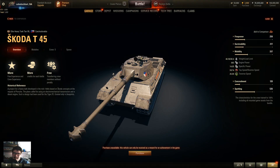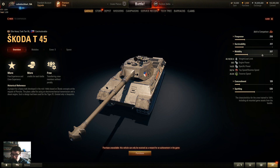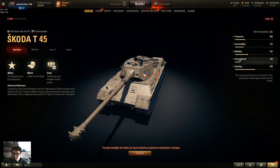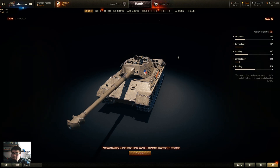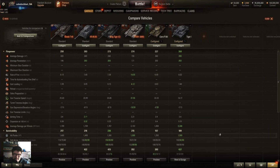It has the same top speed and almost the same terrain resistance as a KV-4. It does rev up to 30 km/h quickly, but imagine a KV-4 with a hull like a TVP VTU — a little bit better, but not by much. Concealment is not great for a heavy, and view range is average at 370m.